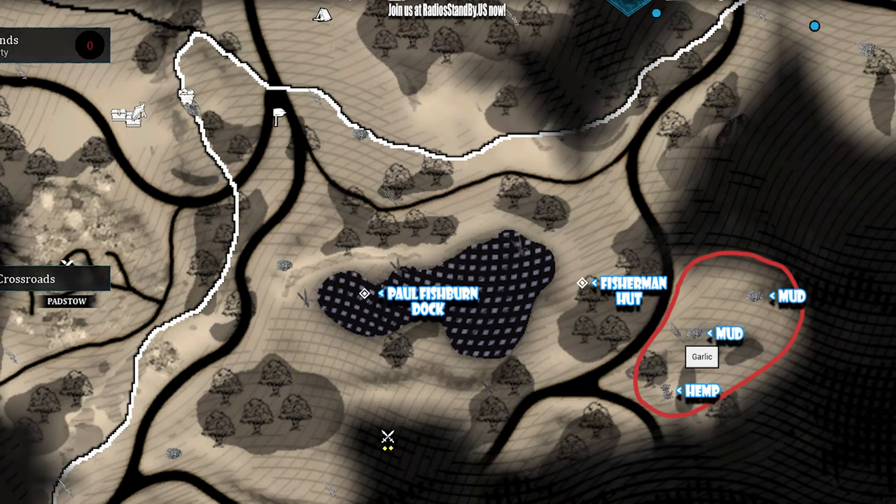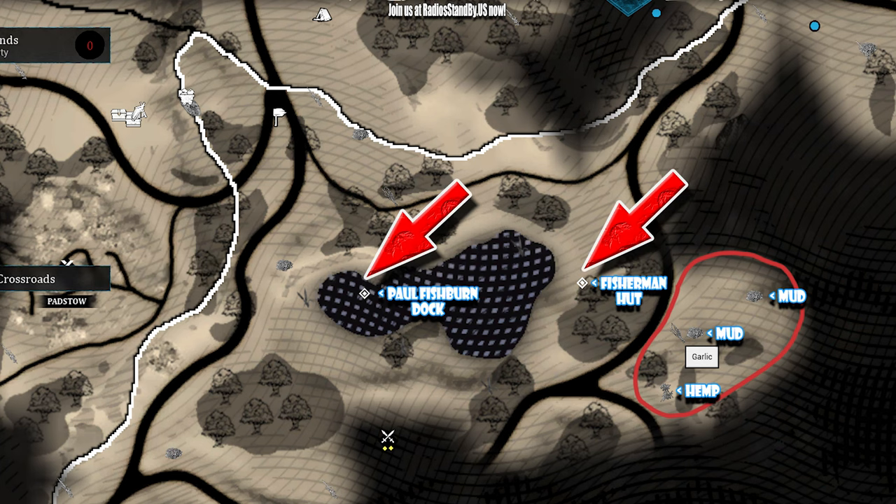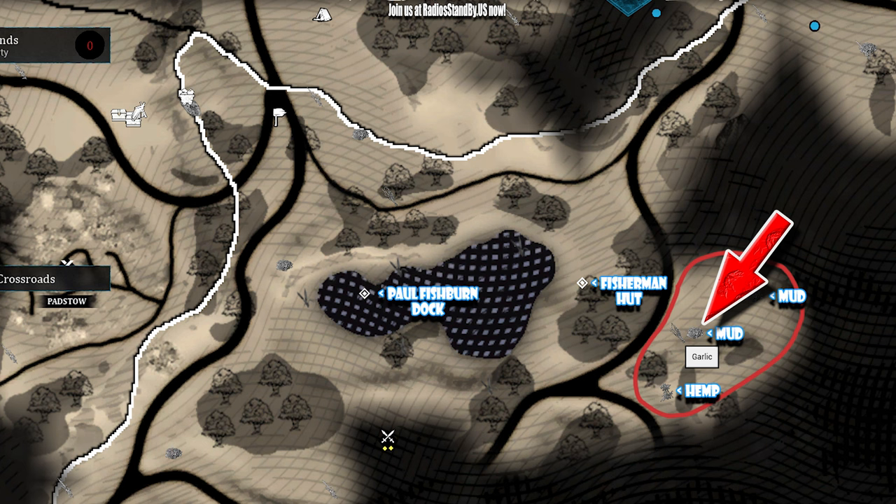Real quick, garlic location — that's going to be right over here. Just for reference, Padstow's on the west. All Fishburn dock, sorry, and the Fisherman Hut is right here. There's some hemp, mud, and some more mud. I actually found my first piece in the middle of the mud here, so you may want to check that out.